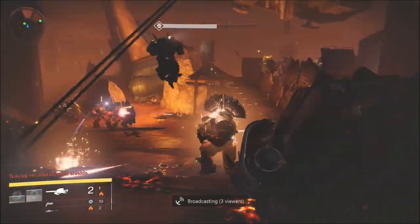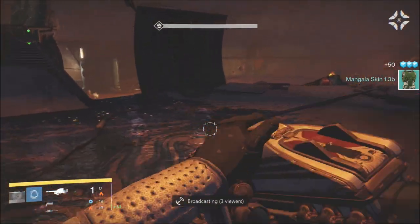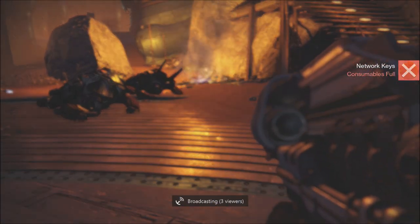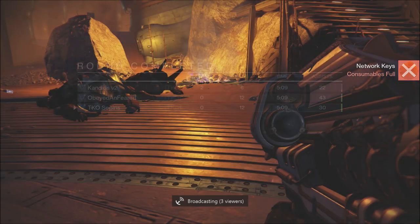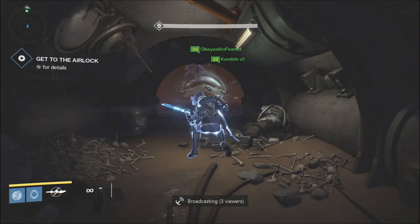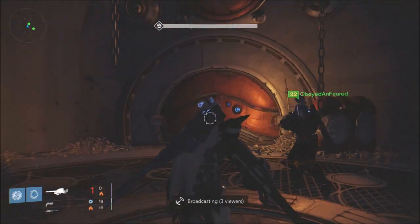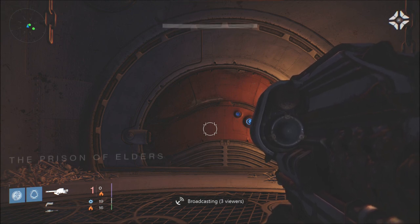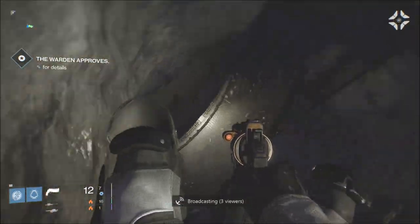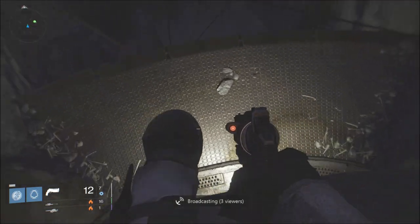After you complete the level 32 Prison of Elders it gives you an armor core for the week, which means you can be level 33 very easily. You ascend one of your exotic armor pieces to light level 42 — all you need is a shard and glimmer for that. Then complete the level 32 Prison of Elders, go downstairs to the treasure loot area, get the armor core, and take it to Variks — the Prison of Elders vendor at the Reef. Turn in the armor core to get the level 42 gauntlet, and you can be level 33.